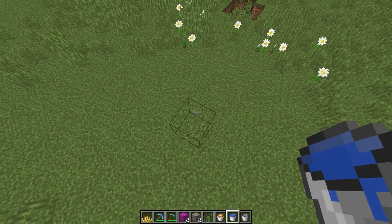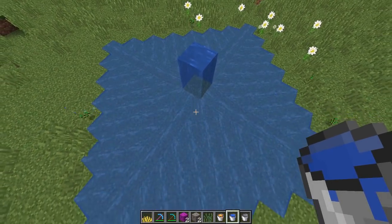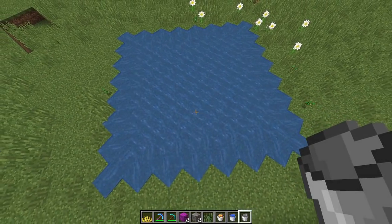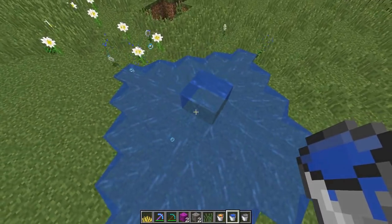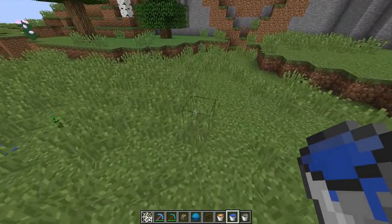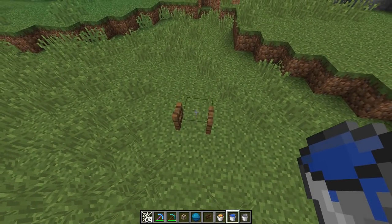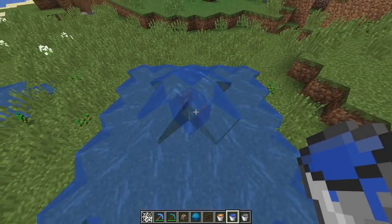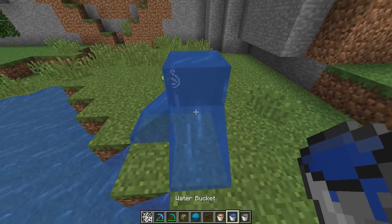The change to liquids is that there is now a distinction between scheduling of liquid ticks and block ticks. The water is way more consistent when it moves outward, and when you remove it, you can see it all gets removed at the same time. You can also now place water on top of plants instead of inside the plant. This allows you to place water on top of open fence gates, which was impossible before, as well as cobwebs and a bunch of other blocks.